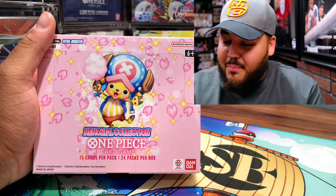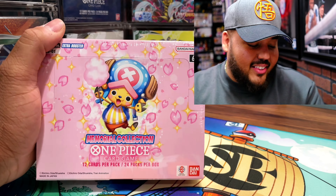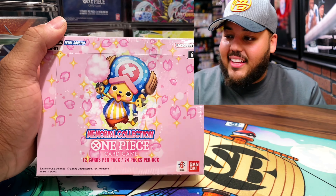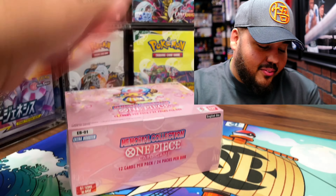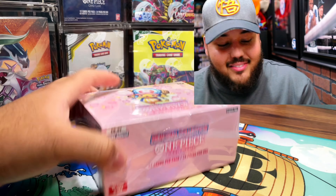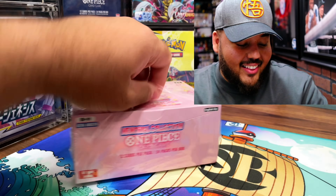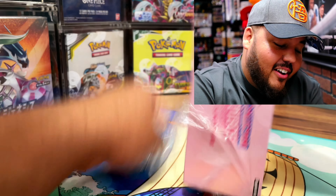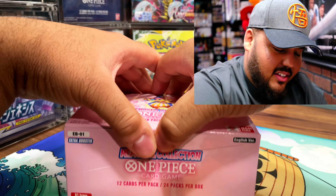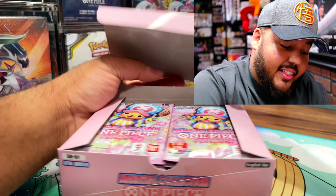As you can see it's the perfect setup with Chopper in the center and all the beautiful sakura. This box honestly is a chef's kiss. I can't believe we actually get the opportunity to open this. I learned my lesson — I cut back here instead of cutting right there because I was scared the last time I opened it with the OP05 pack in the last video.